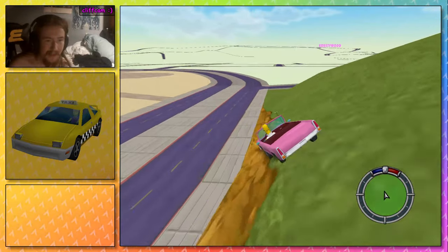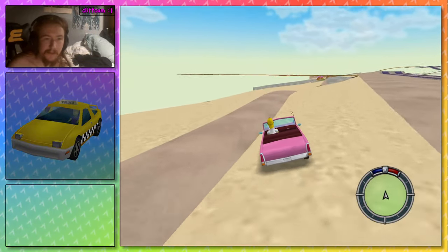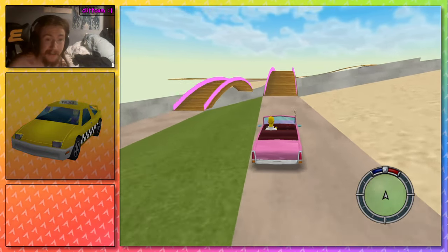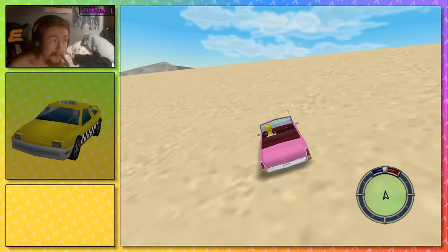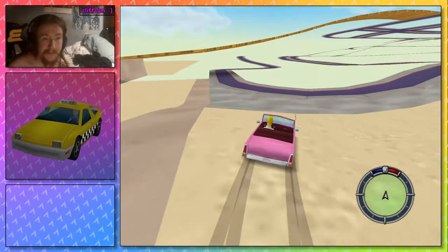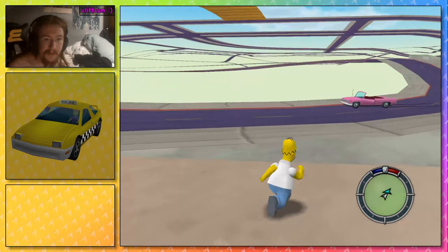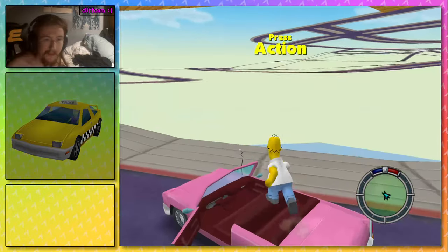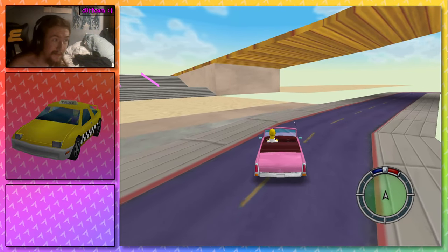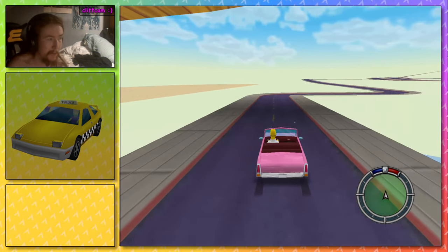Now I've actually laid out all of the map — all of the roads for Los Santos — and I can drive around on it. There's been a lot of challenges, a lot of weird hacks I've had to do. The biggest one is that The Simpsons Hit and Run does not like it when you have a road that goes underneath another road. If you were to have collision meshes set up and one road going over another, I would just phase upwards onto the road above me.